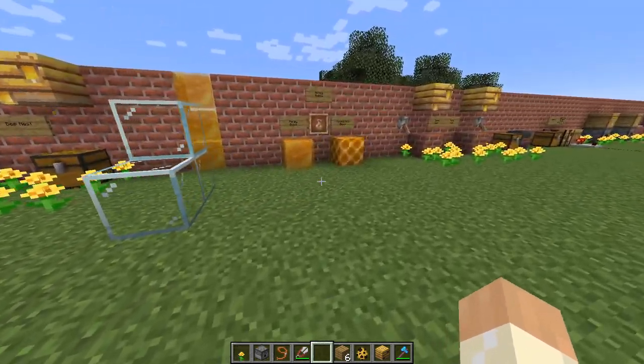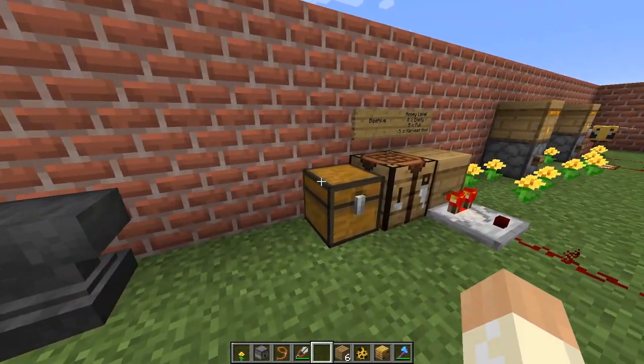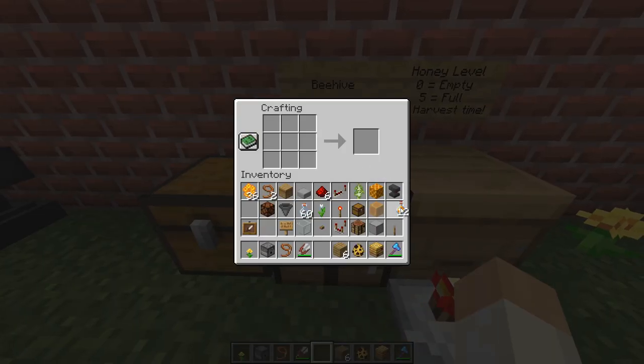So let's get back to the honey now. Once we've collected the honey — as you can see I have a few here — we can start to store it. Honey bottles stack to 16, but you can convert them into a honey block. You will get your bottles back so you can reuse those, and honey blocks store to 64, so it's a much more efficient way of storing them. You can always turn them back into honey bottles as well.